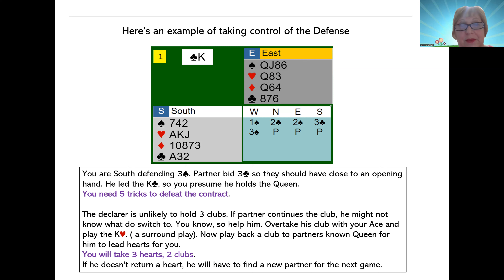You want your partner to come back and lead a heart. If they played the king and queen of clubs and then sit there not knowing what other card to play — don't make them guess. Tell them what to do. Take control. If you know what to do, do it. So you're going to overtake the king of clubs with the ace, cash the king of hearts, go back to your partner with his queen of clubs, and he should return the heart. If he doesn't, you're going to need a new partner. You should take three hearts and two clubs. Well done.